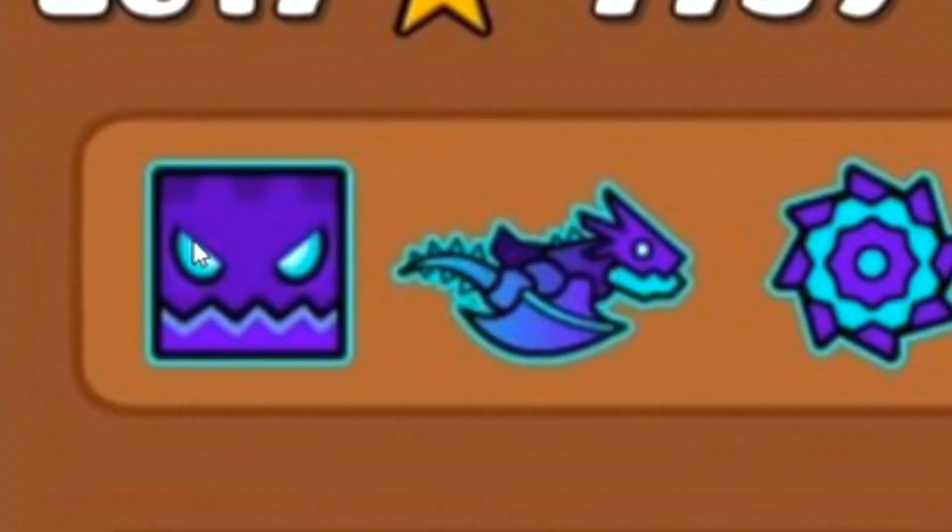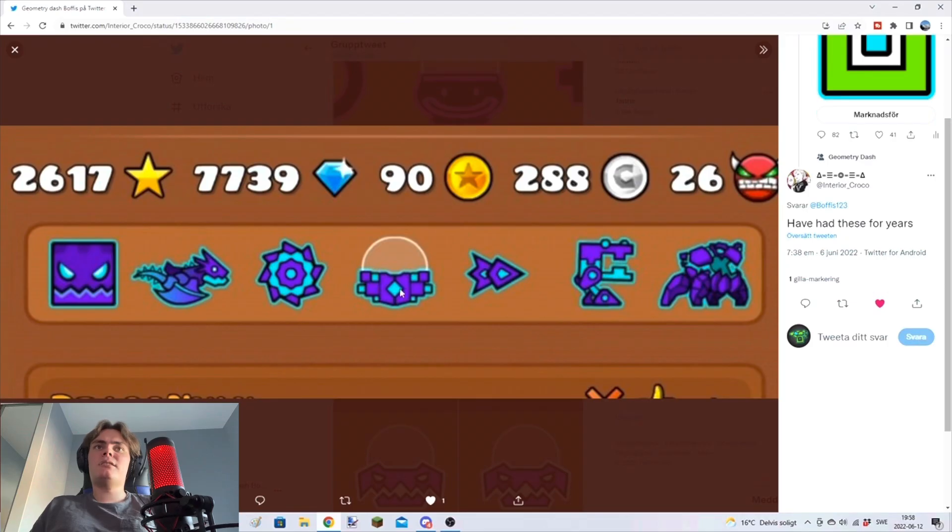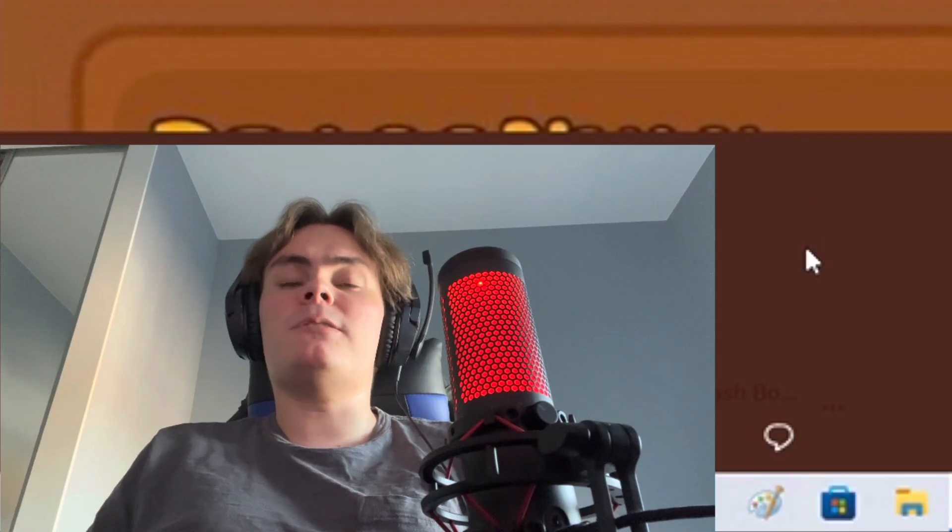I like your icon — not many people use that one. The dragon kind of fits with it. Then you got the blocky UFO and all that. It kind of fits together, like evil dragons and monsters living at a blocky mountain. Four out of five.